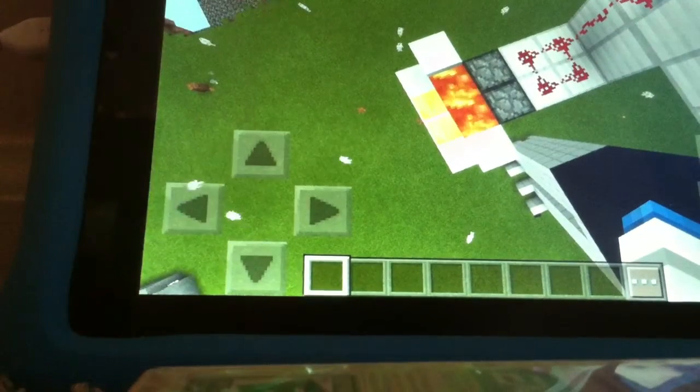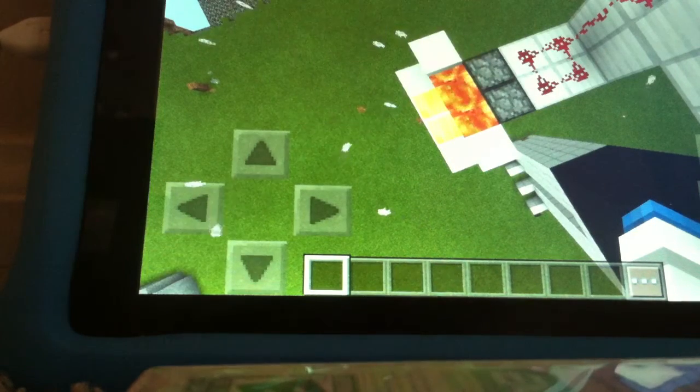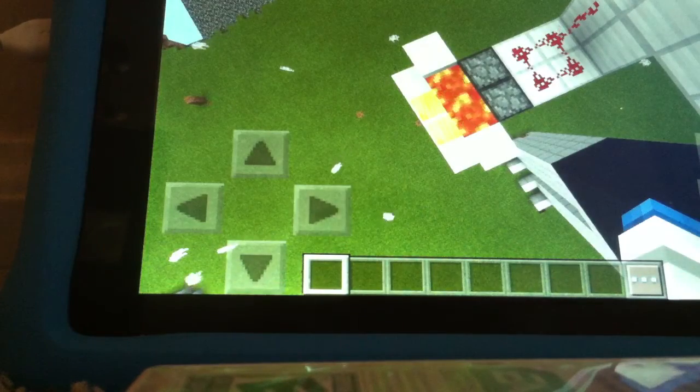This is how you make fiery arrows shoot out. You just put lava in front, pressure plates and things. That's how you get it — one block there, one block there, pressure plates there, lava there, and fill it with arrows. That's what you do.